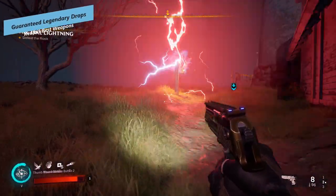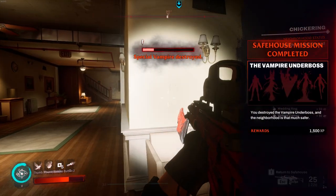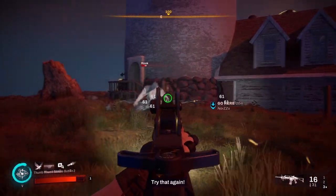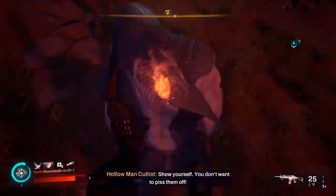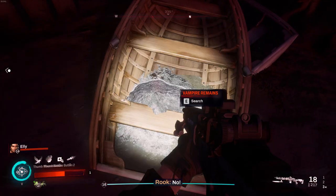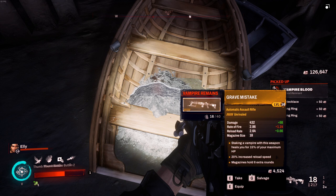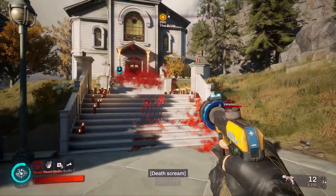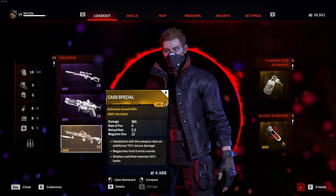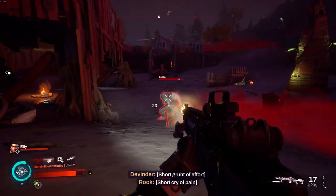The most consistent way to get legendary drops is by summoning the Rook. After the first story moment where you summon him, he will appear every time you fill up the threat meter. The Rook is a mini-boss — a big melee brute that's pretty hard to kill, especially on higher difficulties since he charges at you constantly. If you defeat him, you get a guaranteed legendary drop every time. Unlike the Wheeler's shotgun, the drop can be any type of weapon. I've gotten an electric pistol called the Clacker and various assault rifles from him.